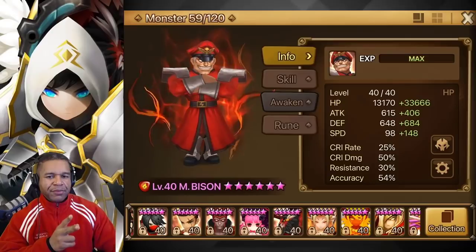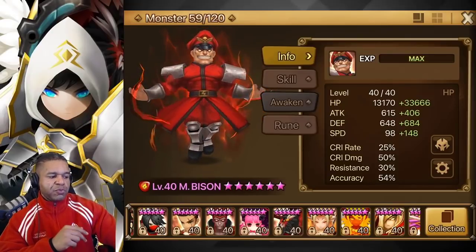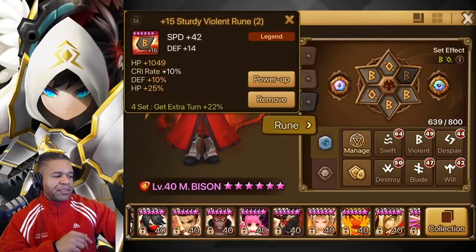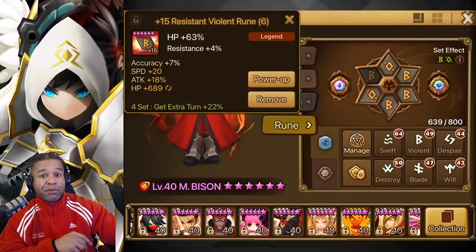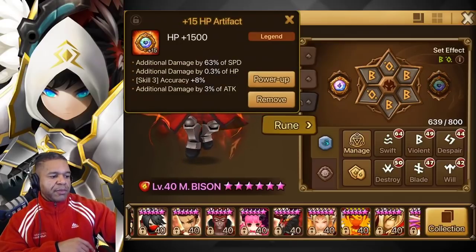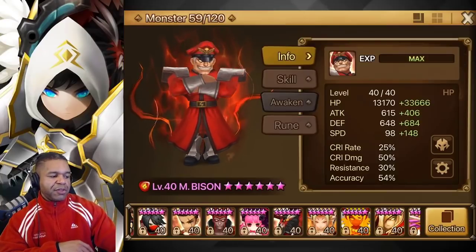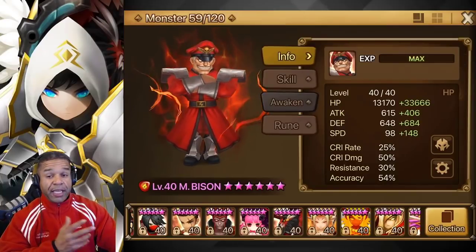We have water Bison and fire Bison. For fire Bison we're running a Violence Shield right now because I need some better Revenge runes - speed, HP, HP. We got some decent artifacts with a little bit of additional damage so we can take advantage of that skill three since it does multi-hits, and skill two as well.